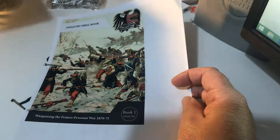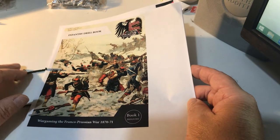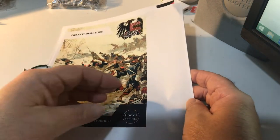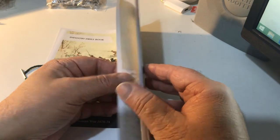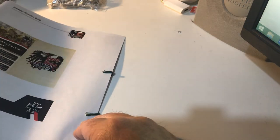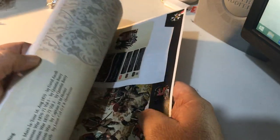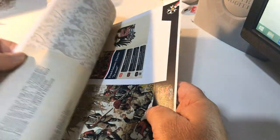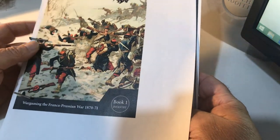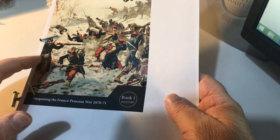If you decide to buy these rules separately, they are £15 each from the Eagles of Empire website. That's quite expensive because these aren't books, these are just PDFs. There are two PDFs and each PDF is around 38 pages long, A5 size. That's a little bit steep — £15 each for the two basic rule books.